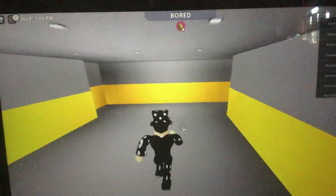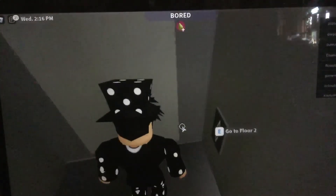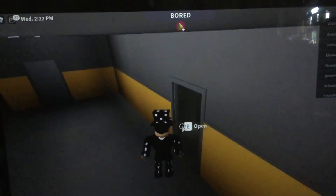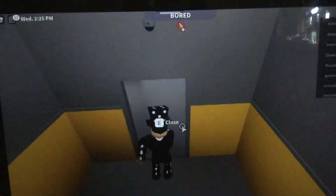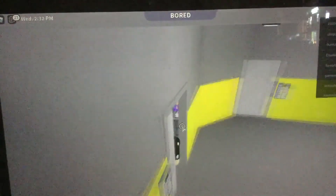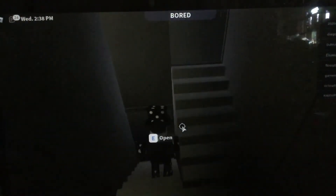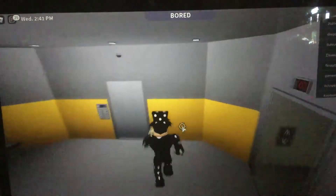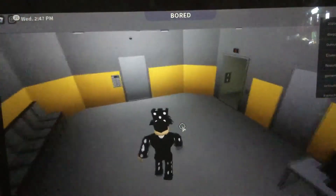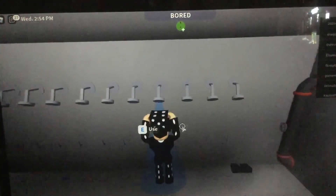We're moving on to the underground level. I take the stairs because it's super fast — all you need to do is jump down like a hooligan. This waiting area, desk and stuff. This is decontamination, so you don't get all the dirty SCP germs on you when you go into the containment cells.